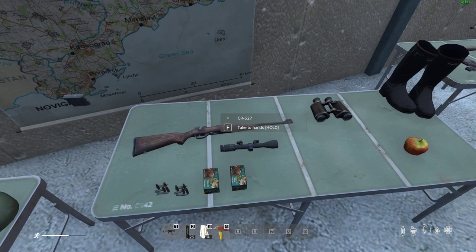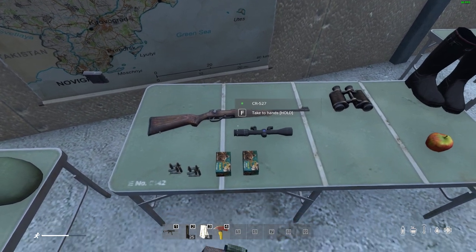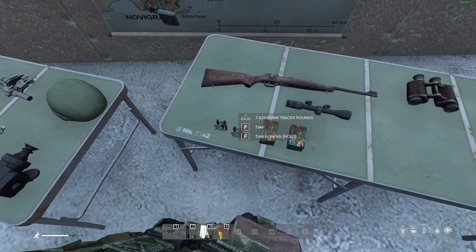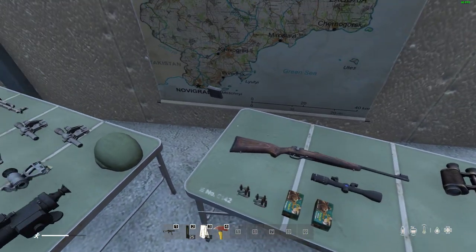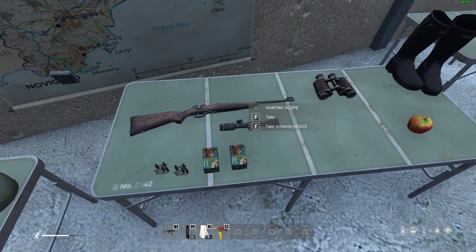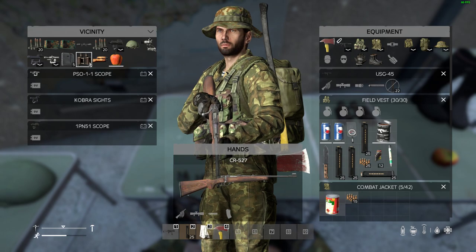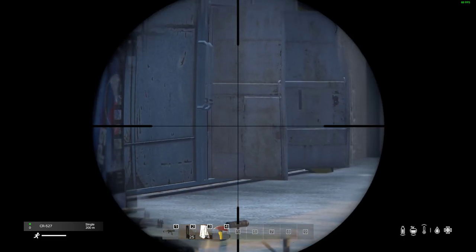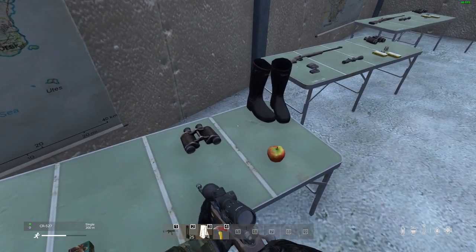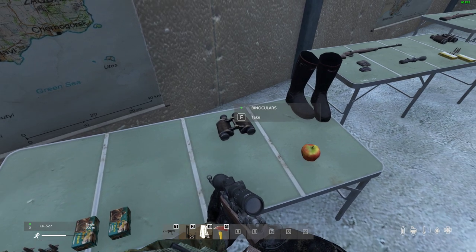Hunting rifles — I really like these because hunting is a very important part of DayZ. Here we have the CR-527, which runs 7.62x39 in tracer, normal, loose, and boxed variants, with a detachable mag. You can also load one bullet at a time. It takes the hunting scope — a beautiful, high-magnification scope, great for hunting deer. This weapon is found in hunting places: the pubs, platforms out in the countryside, farms, and sometimes villages.